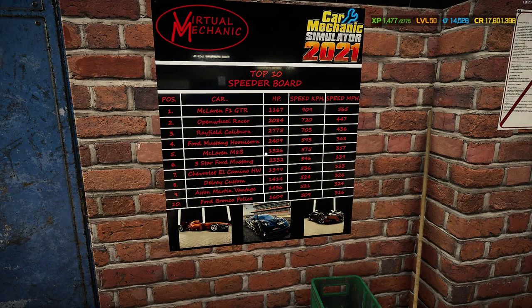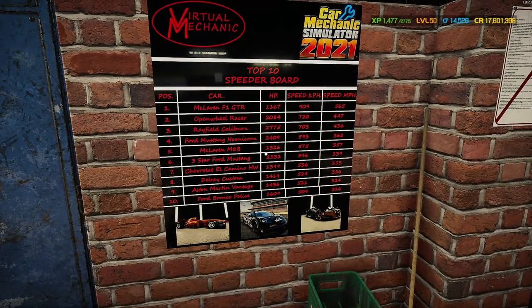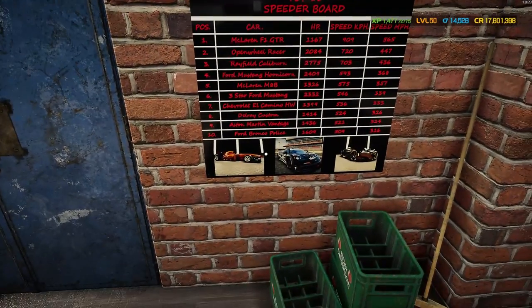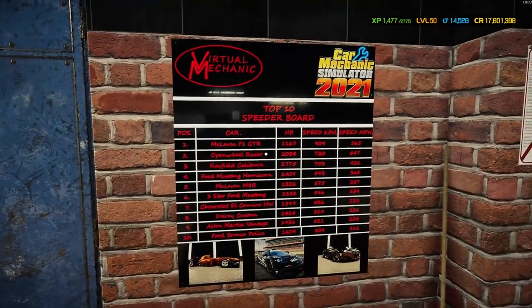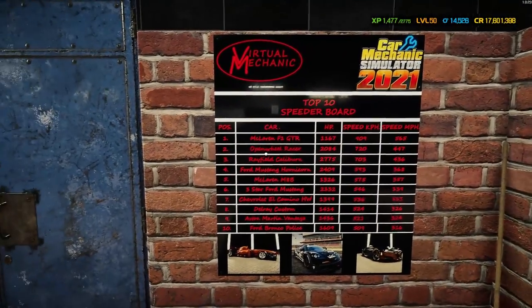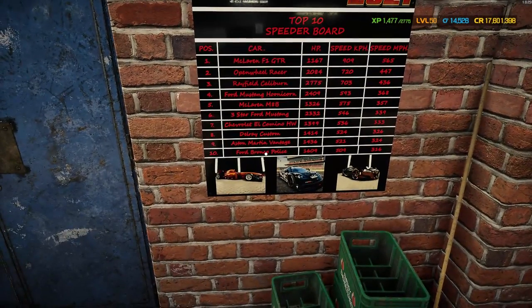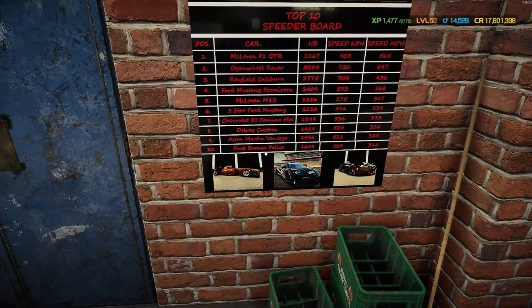Welcome back to another episode of Car Mechanic Simulator. We finished Speed Week - it was a lot of fun. We added three cars to it, sadly one has already been knocked off. The open wheel racer is now sitting in second place after Speed Week, and the Rayfield Caliburn from Cyberpunk is now in third place with two very good speeds.